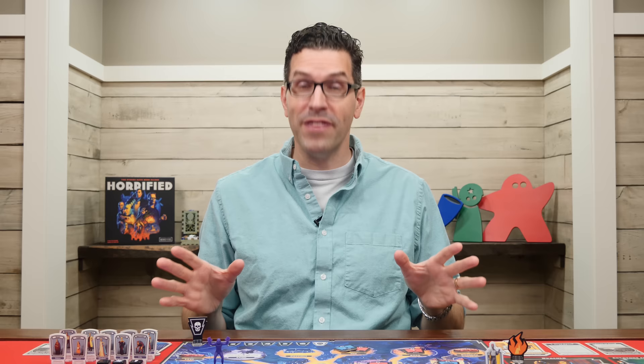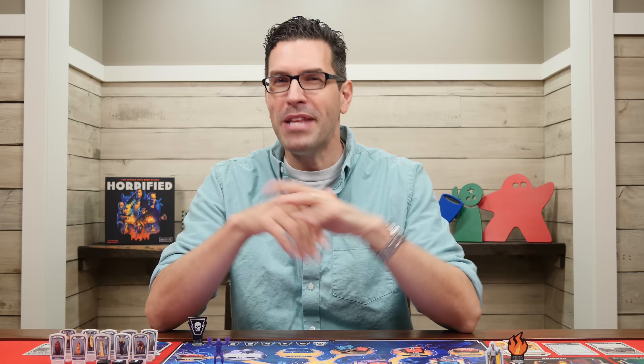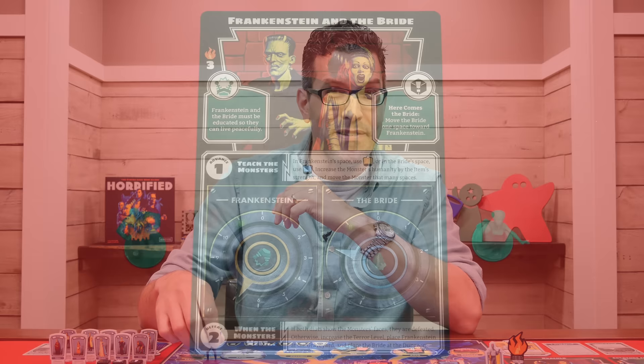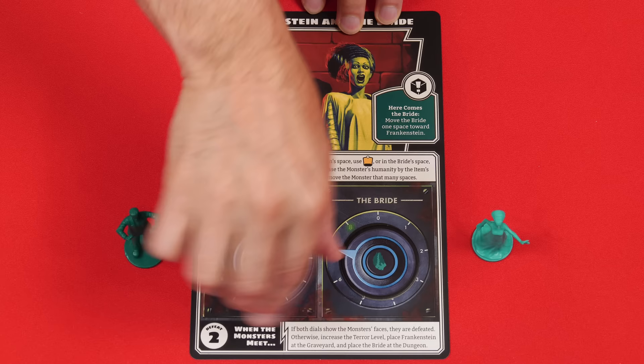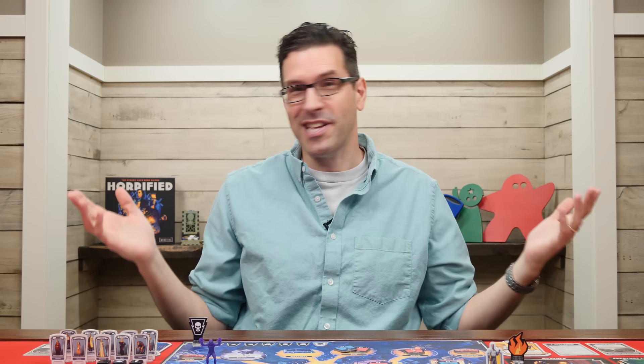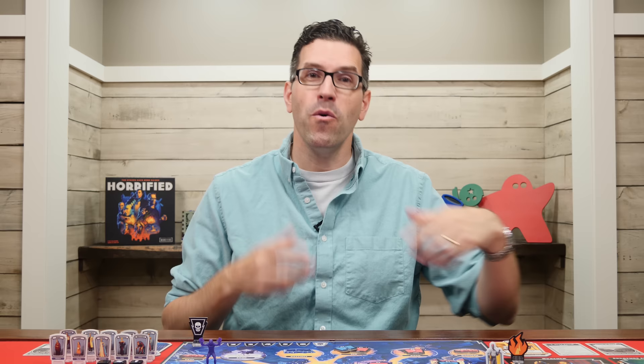In Horrified, the players will be working together to defeat the monsters that are harassing the village, but each monster has something unique you have to do to defeat it. For example, with Dracula you have to smash all of his coffins; with the Creature you need to find his hidden lair. If you were playing with Frankenstein and the Bride, you must keep them apart until you can teach them what it means to be human, so that when they do meet they can live peacefully together. Each monster is quite different and every combination provides unique challenges.